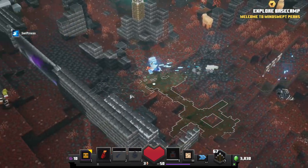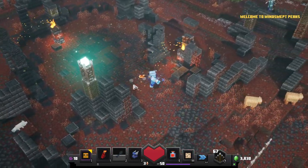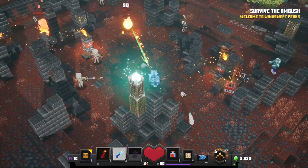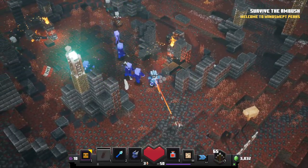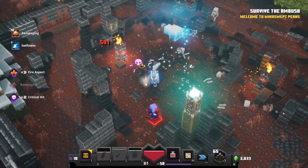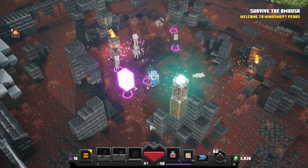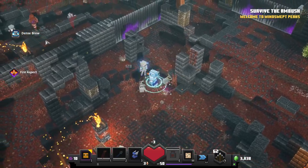New objective: find the cave. So many enemies are spawning in. We'll use some of our flame arrows if we can — get them from far away. There's a TNT over this way. Let me throw that — a little too far, unfortunately, but it's fine. I'll slam that over and slice some of these guys. Got a defense brew — or a dense brew. I don't know what the dense brew does, but more of them are coming in.